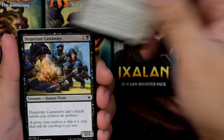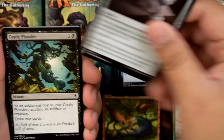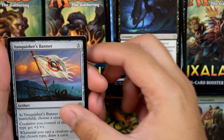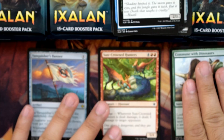From pack one: Sunrise Seeker, Desperate Castaways, Crowd Hunters — which is a dinosaur, first hit! — and Commune with Dinosaurs. We got Sailor of Means, Wind Strider, Path Chalice, Costly Plunder, Far-Flung Cannon Blast — not dinosaurs. For uncommon we got Lurking Chupacabra, and for our rare we got Vanquisher's Banner, which is nice! And look at that pirate token. Let's move that to the top and open the second pack.